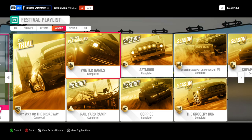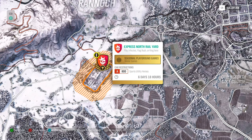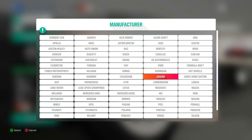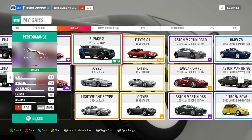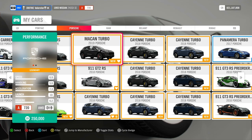Then we have Playgrounds, which is located here on the map. For Playgrounds we need an A800 Sports Utility Hero. The car I use for that is the Jaguar F-Pace S — a very good and grippy car. From Playgrounds, you win the Porsche Cayenne.